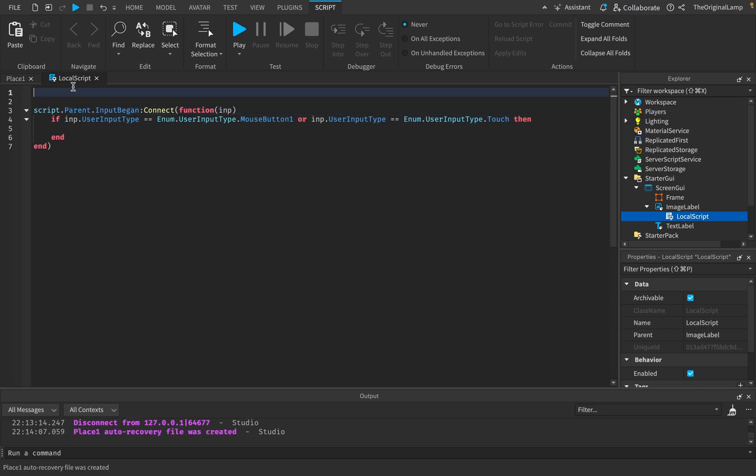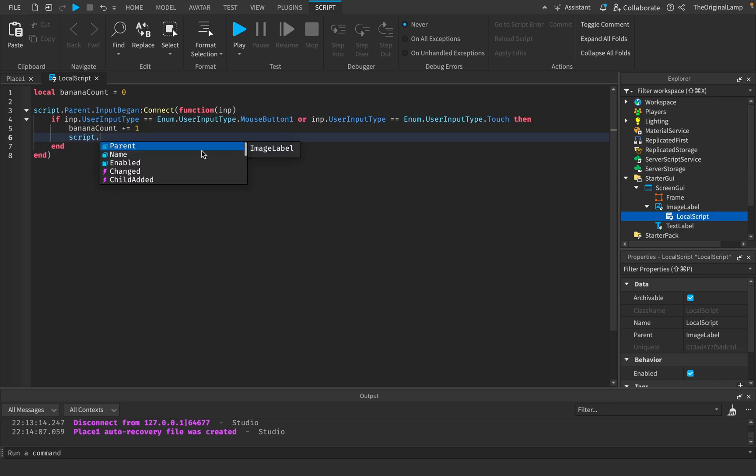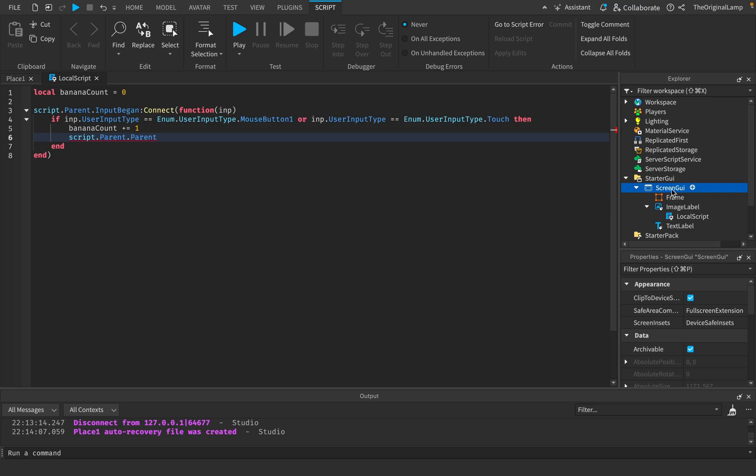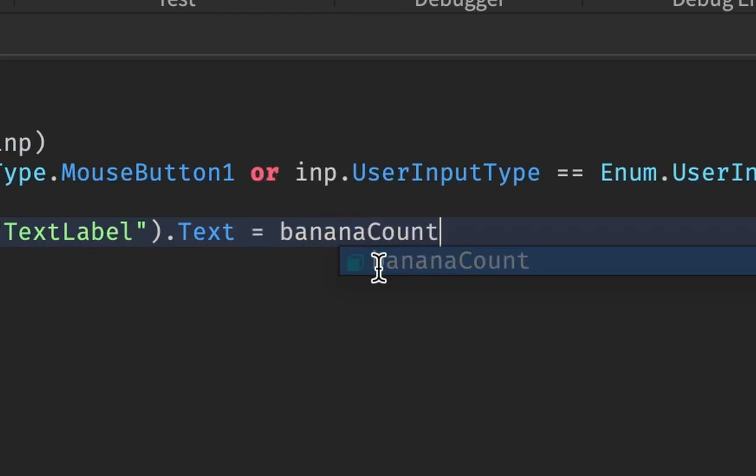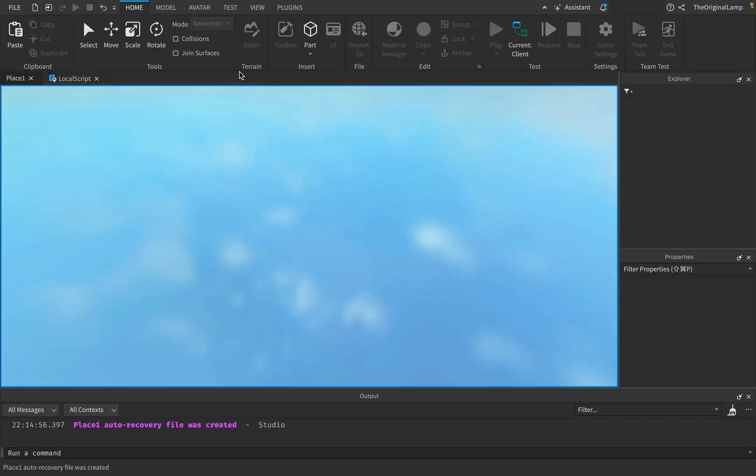Here's what I'm going to do: make a variable called local bananaCount, set it to zero. We'll do bananaCount plus equals 1 — increasing it by one — and then set the TextLabel's text equal to bananaCount. So when you click it it'll be 1, then 2, and so on. We say script.Parent — which is the ImageLabel — dot Parent, which is the ScreenGui. Now that we have access to the ScreenGui we can get the TextLabel using WaitForChild('TextLabel'), then access its Text property and set it equal to bananaCount. I think we're done.